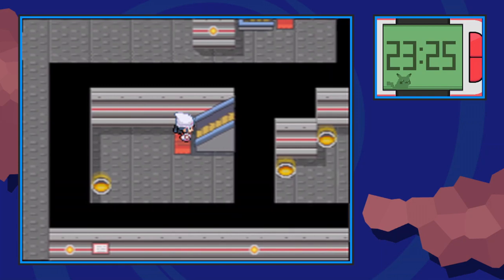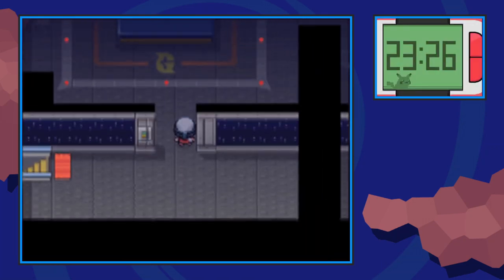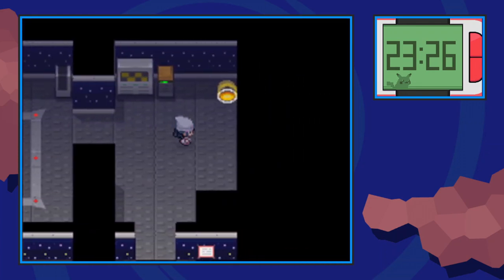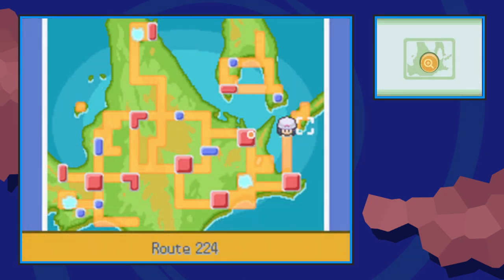This will take you to a pretty much straightforward room — it's right next door actually. Go up the staircase and finally we're in Cyrus' office. Go in here, past the desk, and by this little warp panel in the corner you will find a hidden Razorclaw. Kind of fitting, because Razorclaw is needed to evolve Sneasel into Weavile, and Weavile is his signature Pokémon.